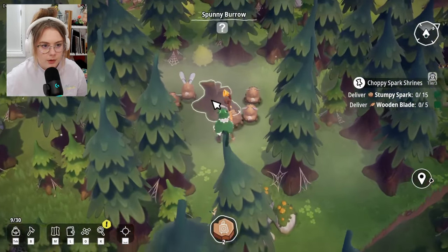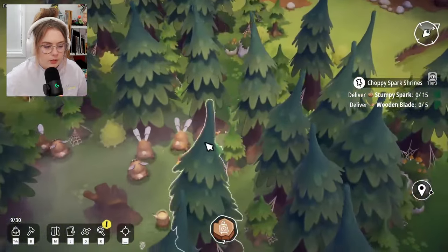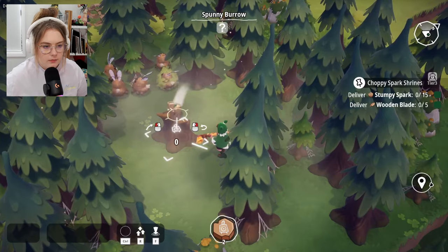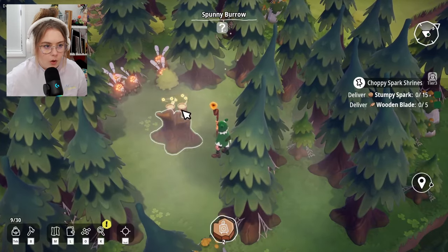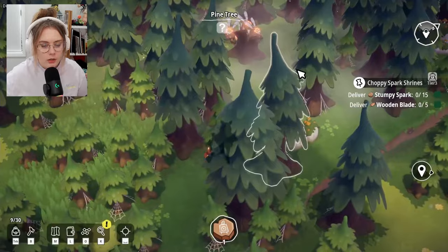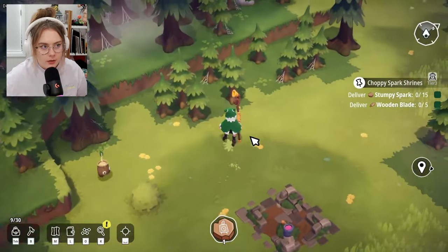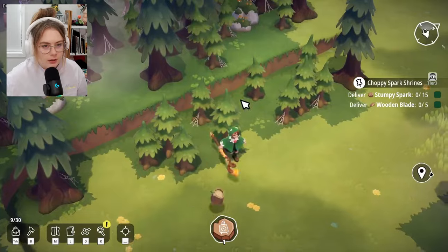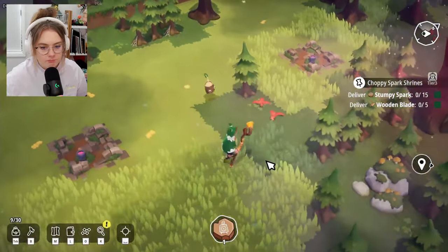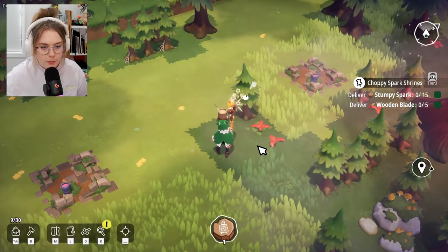This is a spunny burrow — this is where they're spawning from! What happened? Can we attack this? These spunnies — their eyes glow! Get out of here! No — they killed one of my guys! That was scary. Maybe let's not try to destroy the home of mobs we can't even fight.